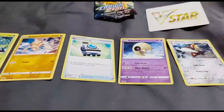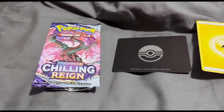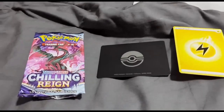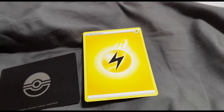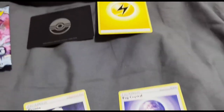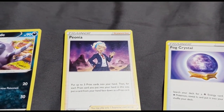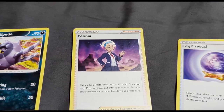Now on to the next pack. We are back with the Chilling Rain pack. We had a good pull in the Crown Zenith, so let's see what we get with the Chilling Rain. Not sure why the other one didn't have an energy card, but: Electric, Fog Crystal, and Peonia — I think I just butchered her name.